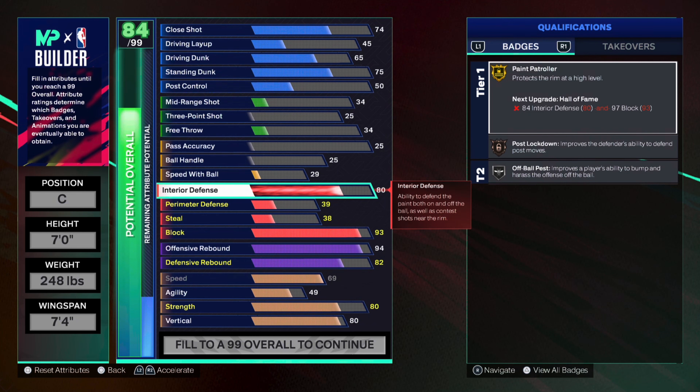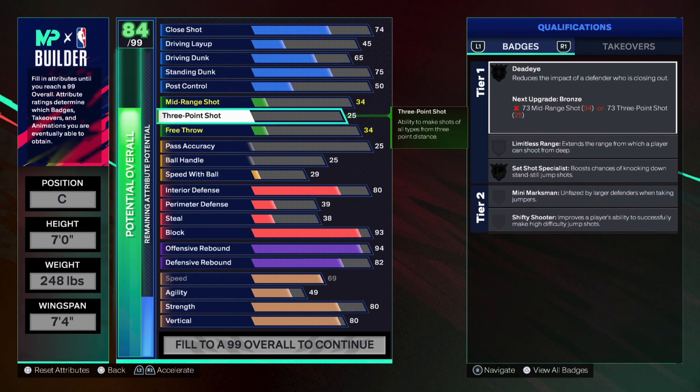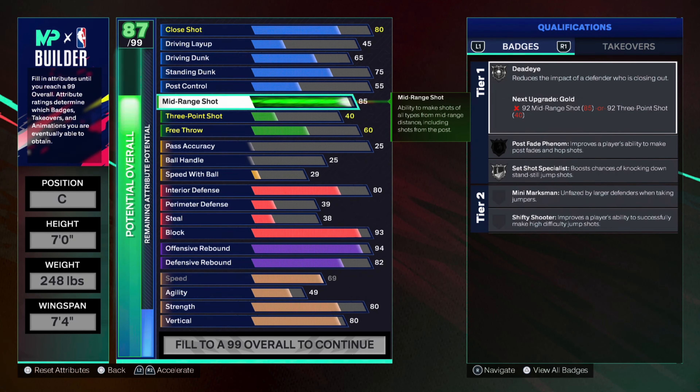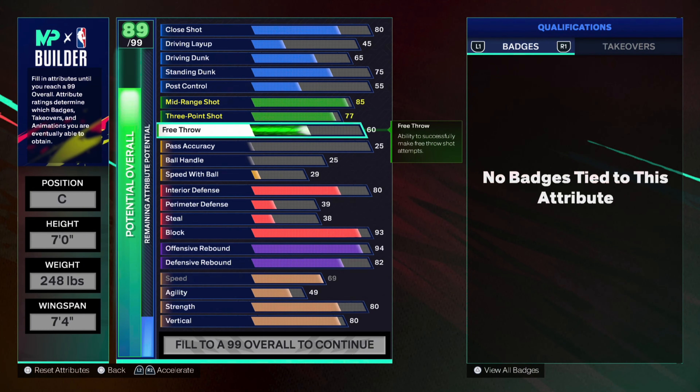Interior defense I went to 80. As long as you're in good positioning, you're not going to get posted up straight every time, so you'll be perfectly fine with an 80. Next I moved up my midrange — I put that at an 85. I wanted a decent midrange so I can get good animations and jump shots with a good base. I have a really good jump shot right now with Chris Bosh's base. And then three-point shot — I really didn't want it too low. You can honestly put it lower at like 73, but I just went 77 because I had some extra points.